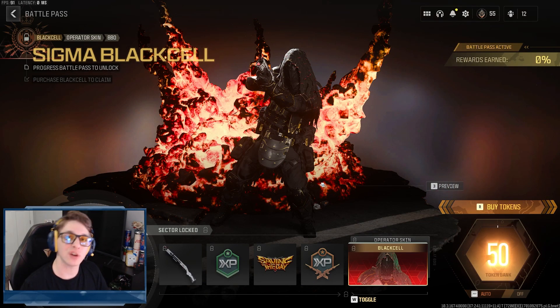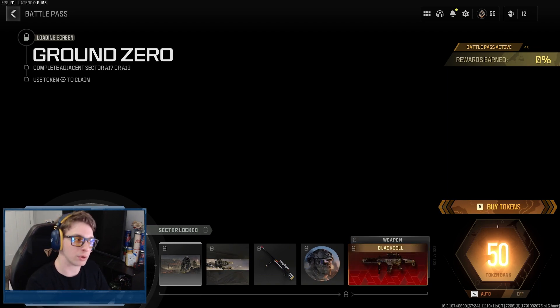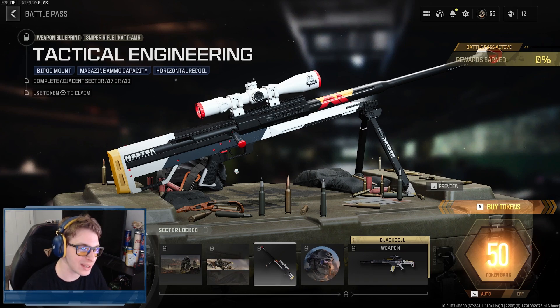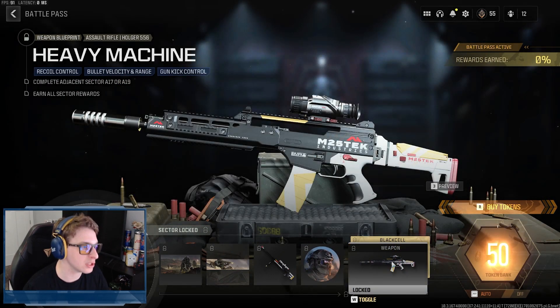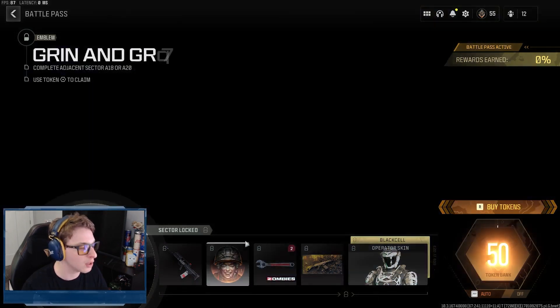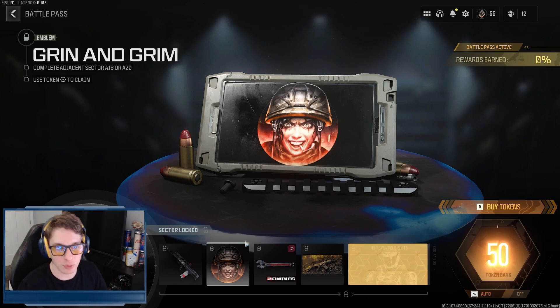In Sector A18 we start with the Ground Zero loading screen. We get the Sand Blasters calling card, the Tactical Engineering CAT AMR sniper rifle blueprint — that looks clean as hell, I'm gonna be running that — the Aftermath emblem, and the Heavy Machine Holger 556 assault rifle weapon blueprint, which also has a Black Cell variant. In Sector A19, we start with the Constant DG-56 assault rifle and the Grin and Grim emblem.